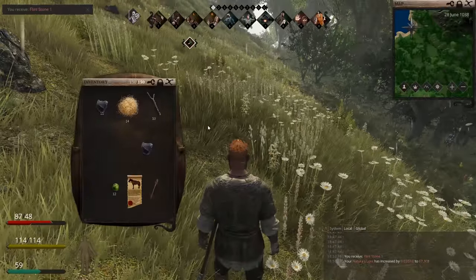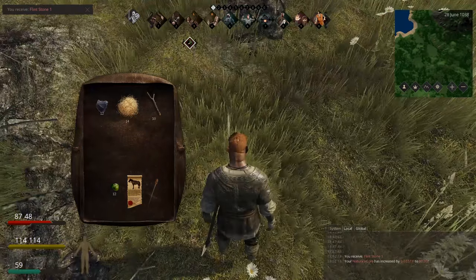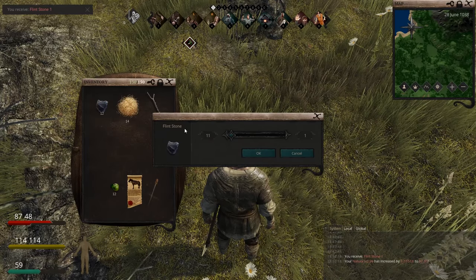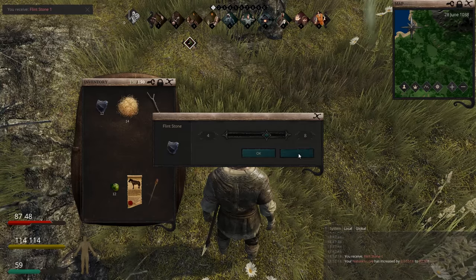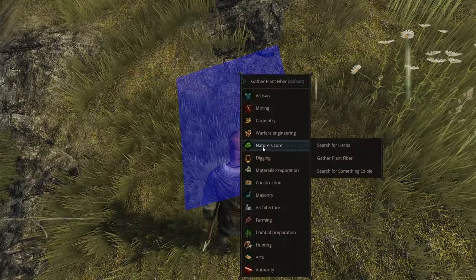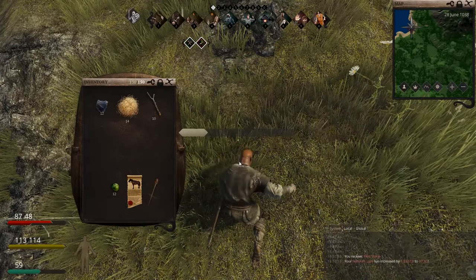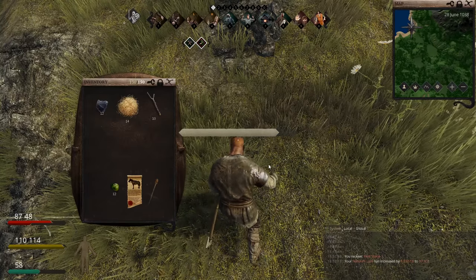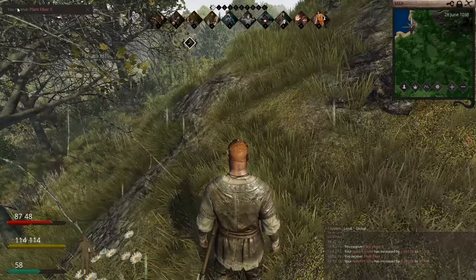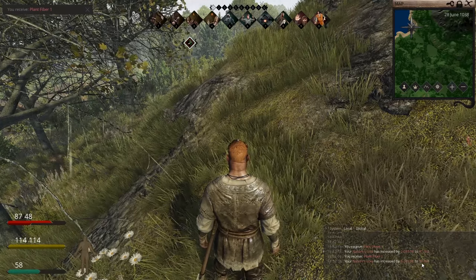The next thing we need is plant fibre — this straw-looking material here. I'm just going to place this on top to stack them. You can stack items, and if you hold shift and left-click on any stacked item in your inventory, you can split that stack. So right-click a grassy area on the ground, go down to Nature's Lore, and gather plant fibre. Mass produce this. I've received one plant fibre and my Nature's Lore has also increased.